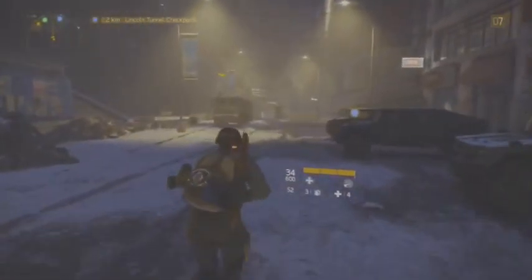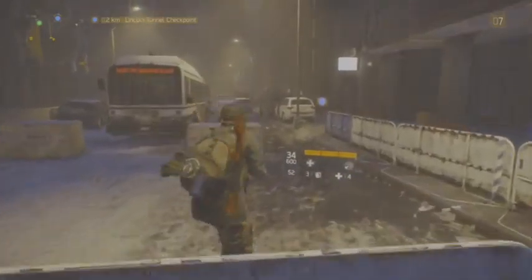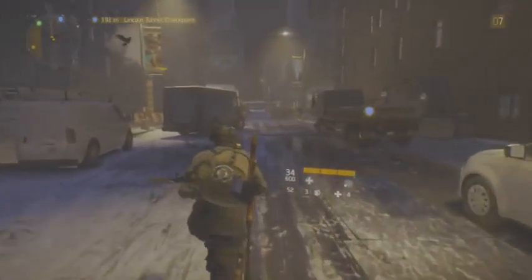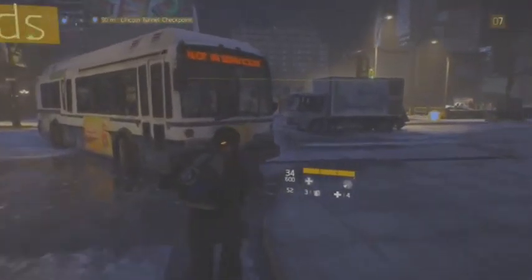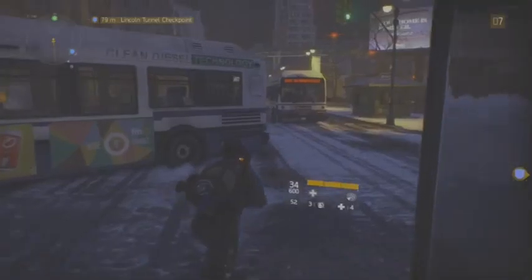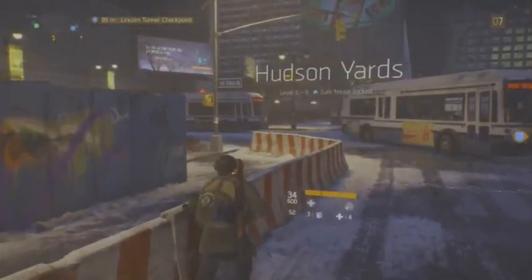Alright, so this will be the security wing that we'll have once we complete this mission — the Lincoln Tunnel Checkpoint. Every main mission will have a difficult boss to complete, and the missions will get harder as the campaign goes on. We're not that far off, about 130 meters to go. Let me know in the comments below what you think of the game so far. We did explore this area but we didn't unlock the safe house yet — we probably will by the end of this video.